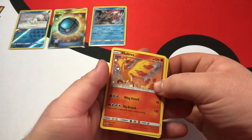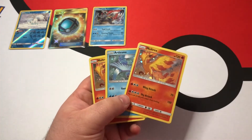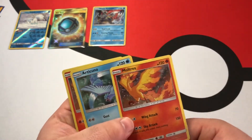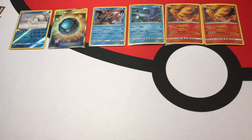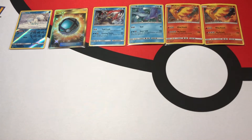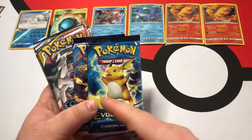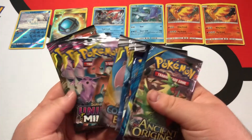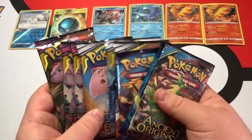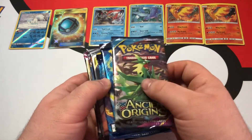Let's see what we got. We've got Moltres Holo, Articuno, Articuno — can we get Zapdos? No, and Moltres. That would have been cool if we got Moltres, Zapdos, and Articuno. It's crazy enough that we got Moltres and Articuno. Today's packs: we have Ancient Origins, two Evolutions — which I used to not like but it is really growing on me — three Cosmic Eclipse, and three Unified Minds. I'm very excited. We're going to go in order, starting with Ancient Origins.